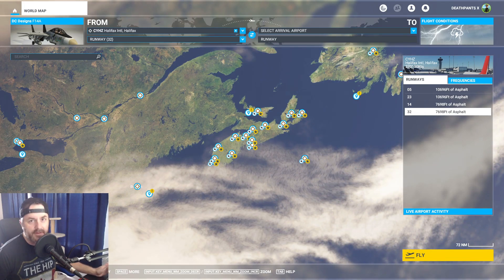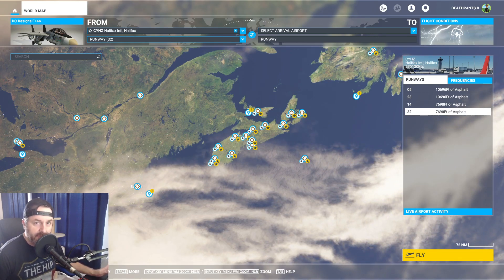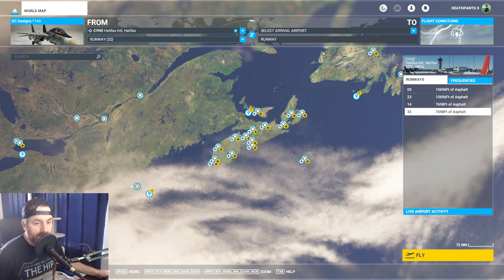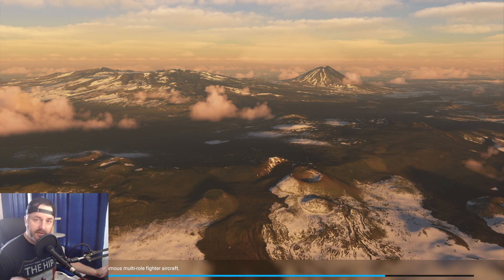Disclaimer: this is on PC — I don't know if this will work the same on Xbox. Also, I'm not starting the plane from cold and dark; I'm starting it right on the runway. So if a switch gets missed, I don't know the actual startup procedure for this DC Designs F-14 or the real F-14 for that matter.